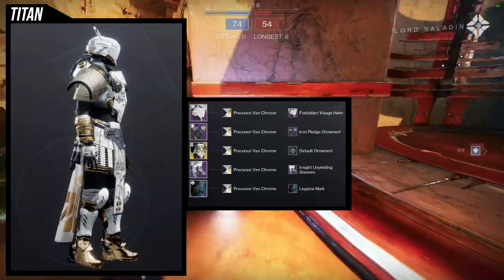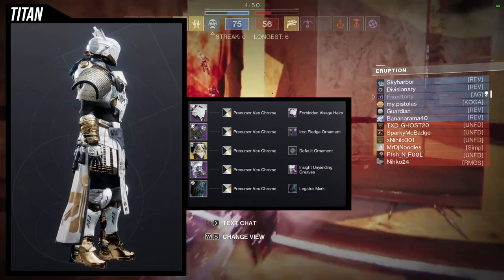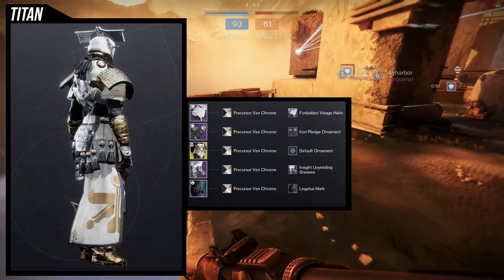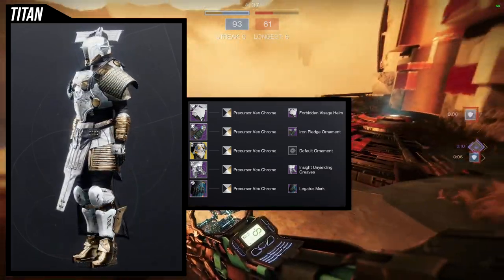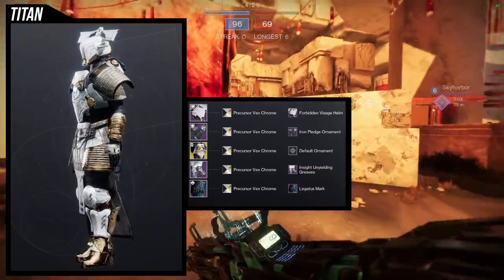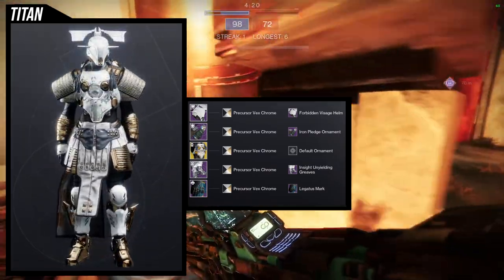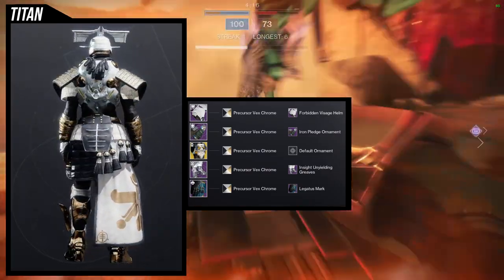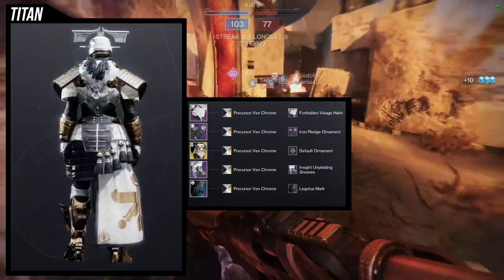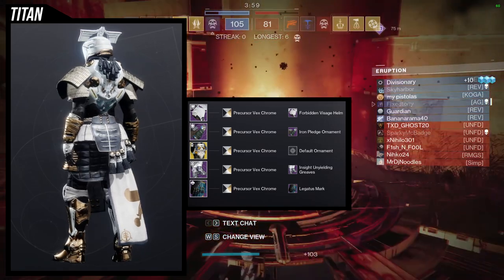As for the example set, this is my Mongolian look. I love this set a lot — it's really cool. The helmet and arms are definitely placeholders because I'm not the biggest fan of them. That said, I think the Iron Pledge ornament does look better than the base helmet. The helmet is straight up out there and is definitely the weakest portion. You could definitely use the new Monarchy helmet since it has fur at the top, which I think would look really cool with this set. For the helmet, I'm using the Forbidden Visage Helm with the Iron Pledge ornament. The chest piece obviously is Cuirass of the Falling Star, and this is where the whole look becomes Mongolian for me. I'm using Insight Unyielding Greaves with the Legatus Mark — these two pieces really give that feeling of a Mongolian look.